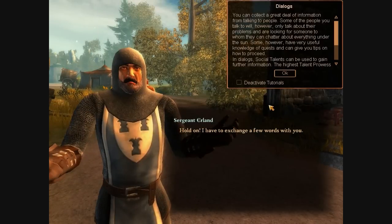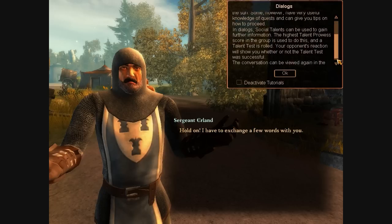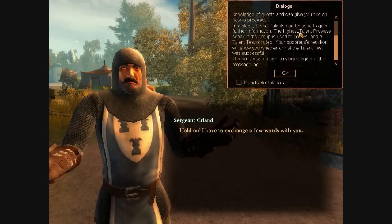An NPC says: 'I have to exchange a few words with you.' He actually verbalizes the text but you still want me to read that much text. You can collect a great deal of information from talking to people. Some of the people you talk to will only talk about their problems, while others have very useful knowledge of quests and can give you tips on how to proceed. In dialogues, social talents can be used to gain further information — the highest talent prowess score in the group is used. A talent test is rolled, and your opponent's reaction will show whether or not the test was successful. The conversation can be viewed again in the message log.